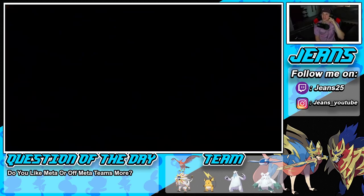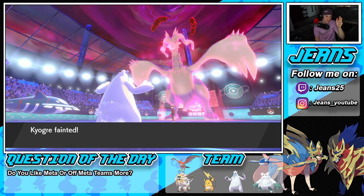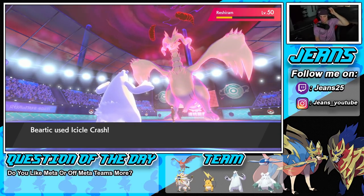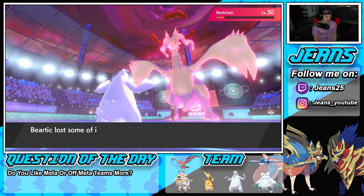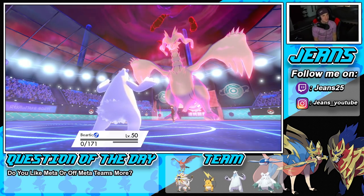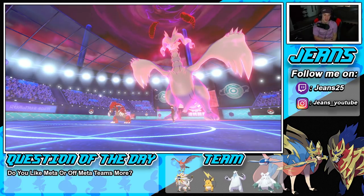We're dead and we're going to go 1-1 for right now. He definitely got weather control on us and took control of this battle big time. That Scary Face was huge — just saying, if we had an Origin Pulse there, that would have taken out Groudon, we would have been able to take out Reshiram as well, and turned it into a 2v1 situation. Solid battle from our opponent — he played some good swaps, got weather control, and ended up beating us.